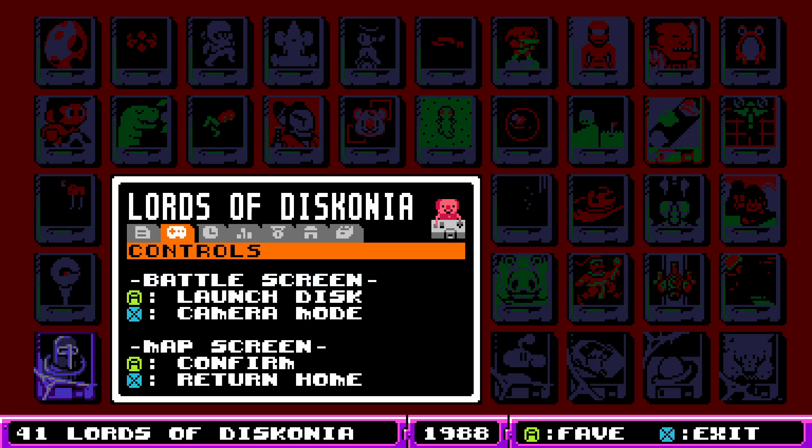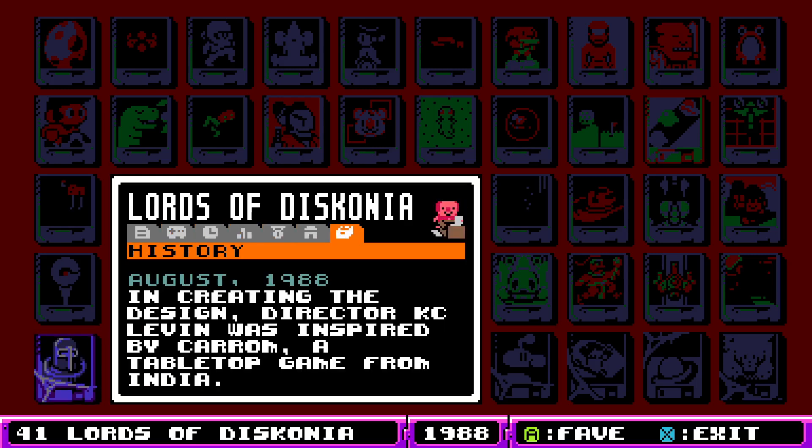Battlescreen, map screen. We've got pretty basic controls, so let's just get into it. August 1988 — we're in the back half of 1988 now. In creating the design, director Casey Levin was inspired by Carrom, a tabletop game from India. I do know that game — it's the one where you launch the discs into the corners. I am familiar with it. Let's dust it off, toss it in, and see what we're dealing with today.